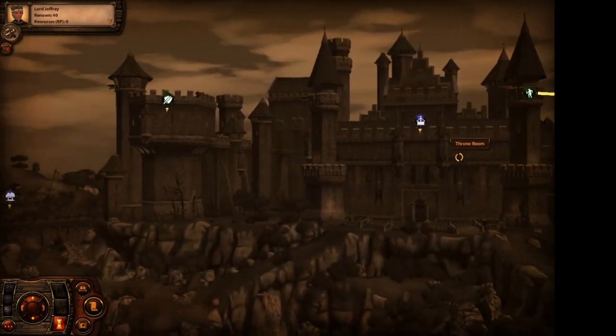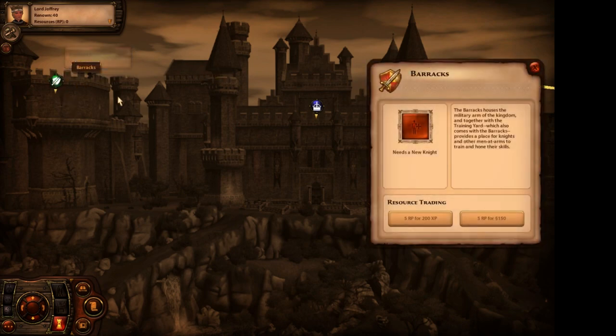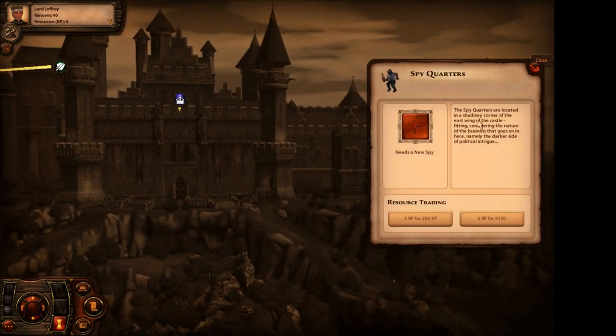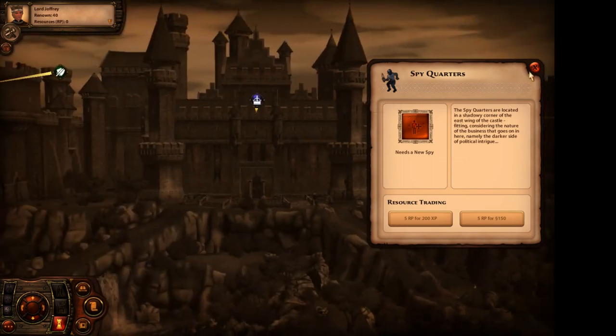Each of these buildings has a sim that holds a profession. While I am going to be putting characters into these positions, it might not make complete sense. For instance, we have a knight and a spy to place. The spy is going to be Arya Stark, even though she wouldn't work for the king - she would never do that. It just makes sense for her character. I also anticipate that even if you haven't seen Game of Thrones, you'll still be able to enjoy this series.